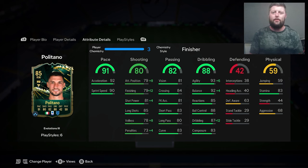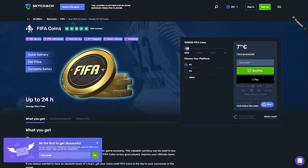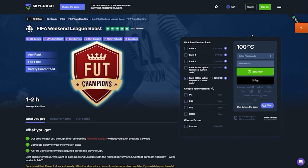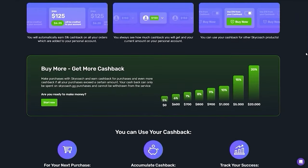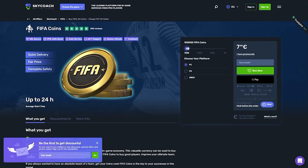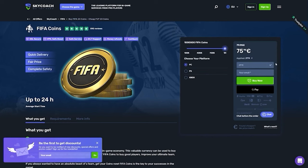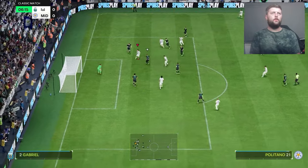I'd like to tell you about skycoach.gg — they offer many features within the FIFA franchise, from FIFA coins to FIFA Weekend League boosts, from trusted sellers and pro players at the best prices on the market. They have fast delivery, high quality services, lots of games, and a cashback program. The more coins you buy, the more eligible you are for cashback. Click the link in the description and use promo code JT11 at checkout for a 10% discount.